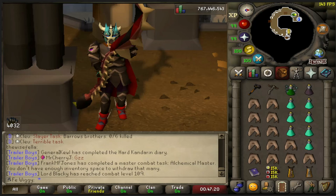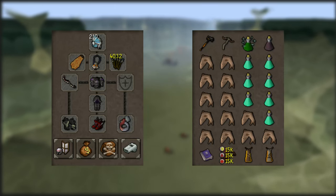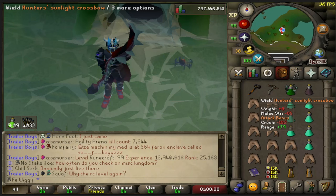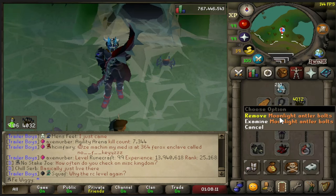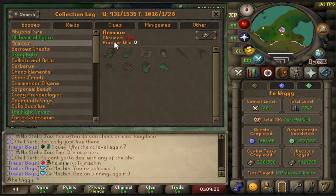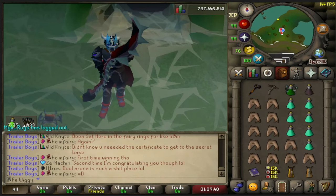Hello everyone and welcome back to a new loot video. Today we are going to do loot from 1000 Araxor. Inventory and gear is looking like this. Most people use the heavy ballista but I don't have that yet and I don't have the carol crossbow, so I'm going to use the hunter's sunlight crossbow with the moonlight antler bolts. I haven't killed Araxor yet so for the collection log I'm at zero kills and zero out of ten, so hopefully within 1000 kills I have at least gotten some of the items. With that being said, let's get started.